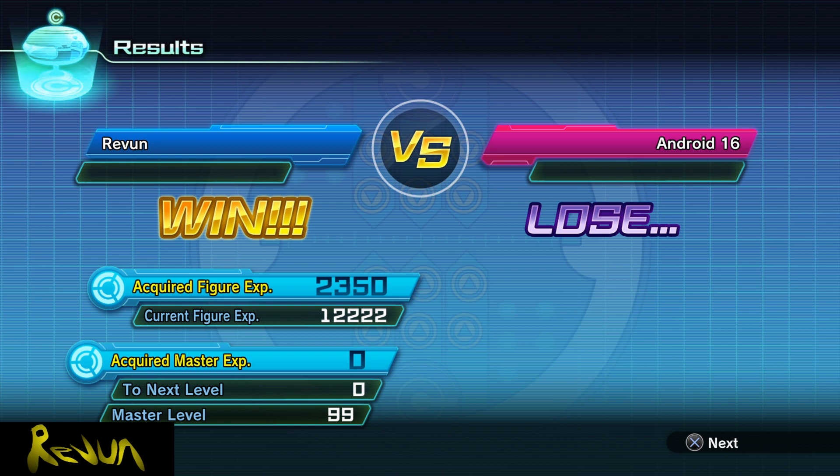I think he could be usable. Put Vegeta Blue and Vegeta SS4 right there with 16 — he takes all the hits and they just go in on somebody. If you get plus ten Vegeta SS4, he would hit even harder. He did 6,800 on that Ub, so he would do maybe like 7,500. That's not bad. And then Vegeta Blue did like 8,800. That's not bad at all.